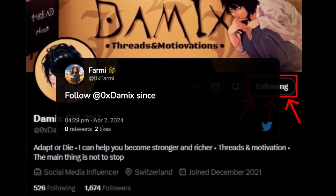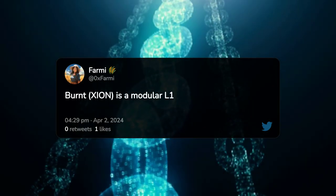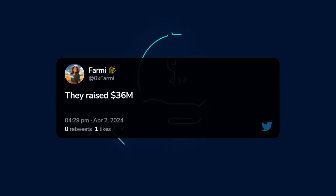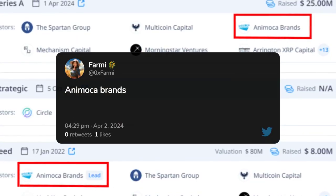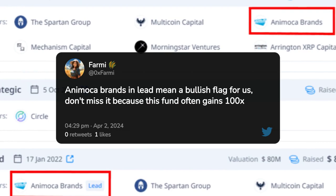Follow EdZeroXDamex, since he was the man who told me about this project. Burnt Xeon is a modular L1 blockchain built on Cosmos SDK. They raised $36 million from Tier 1 funds such as Multicoin Capital, Animoca Brands, and others. Animoca Brands in the lead means a bullish flag for us — don't miss it, because this fund often gains 100x from their bets.